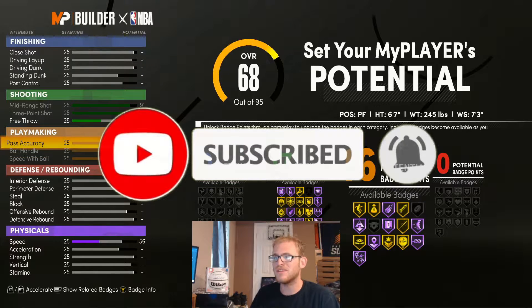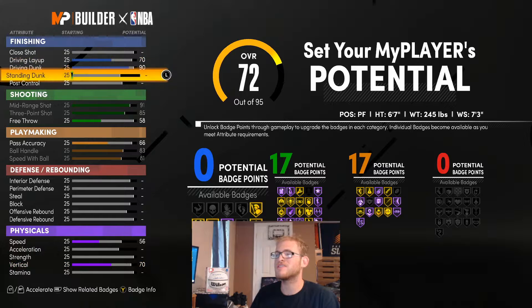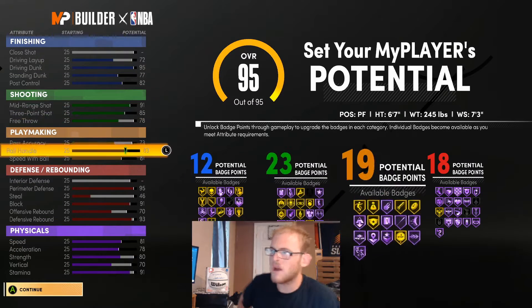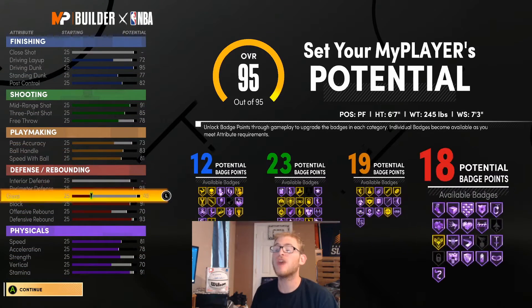You can add more shooting badges if you'd like, but I'm going to go with something like this — right around 16 to 17. I'm going to give this build some driving dunks; you don't necessarily have to max it. Standing dunk and post control too, so you can get some of those finishing badges. We're going to have 12, 23, 19, and 18. I feel like this is a really well-rounded build.